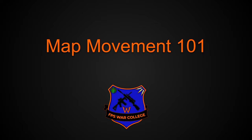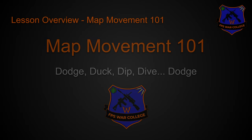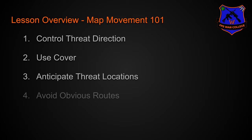For Map Movement we're going to teach you how to dodge, duck, dip, dive, and dodge so that you don't get shot in the face. Here is the lesson overview for what we're going to cover in this module. The first lesson is going to be controlling threat direction, followed by using cover, then anticipating threat locations, avoiding obvious routes, and finally being unexpected.